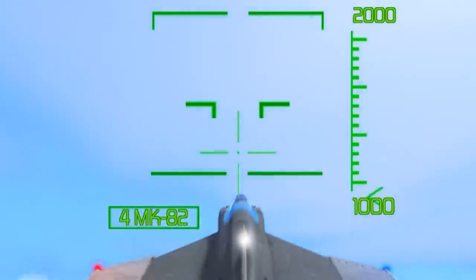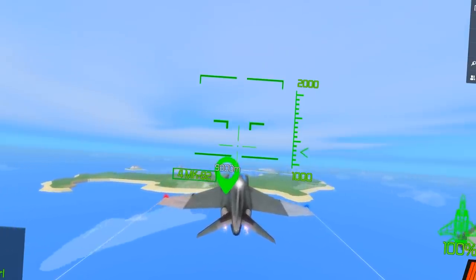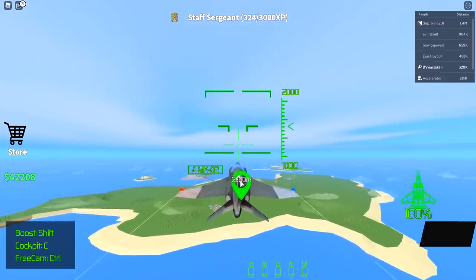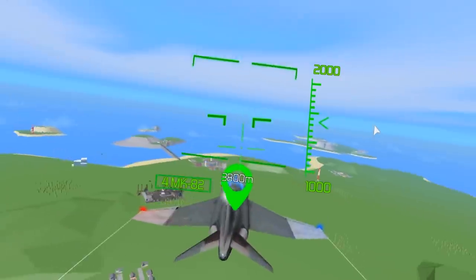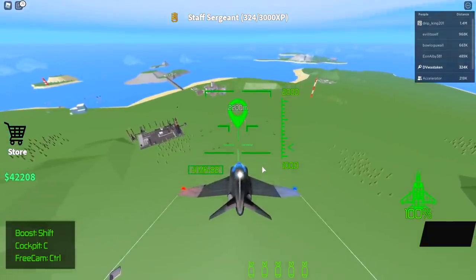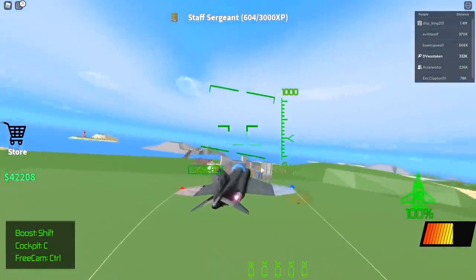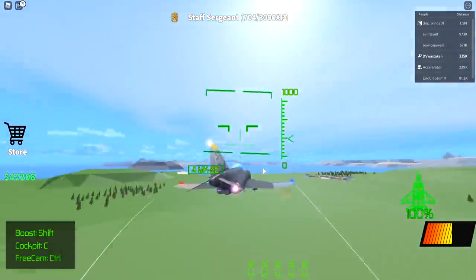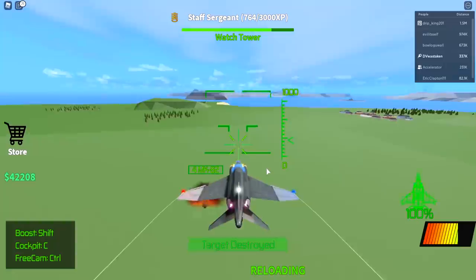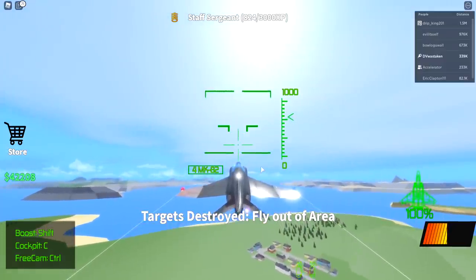It keeps nagging me about game passes I already own — kind of annoying. This thing is really fast, though they don't show the speed on screen — that would be helpful. You can tell by how fast the distance numbers shrink. The bombs almost act like missiles — they go straight to the target. It's a simulator so you can't fault it for being simple. It's actually nice that it's easy — in a simulator on Roblox you don't want things to be super hard.